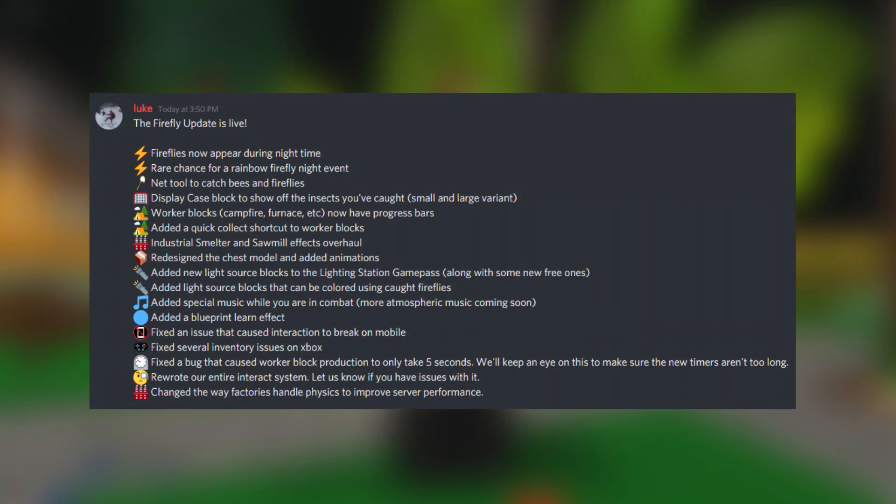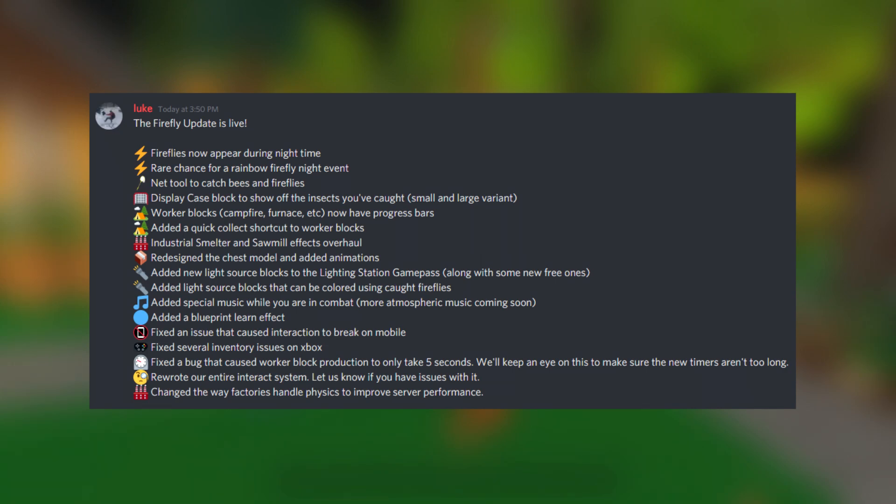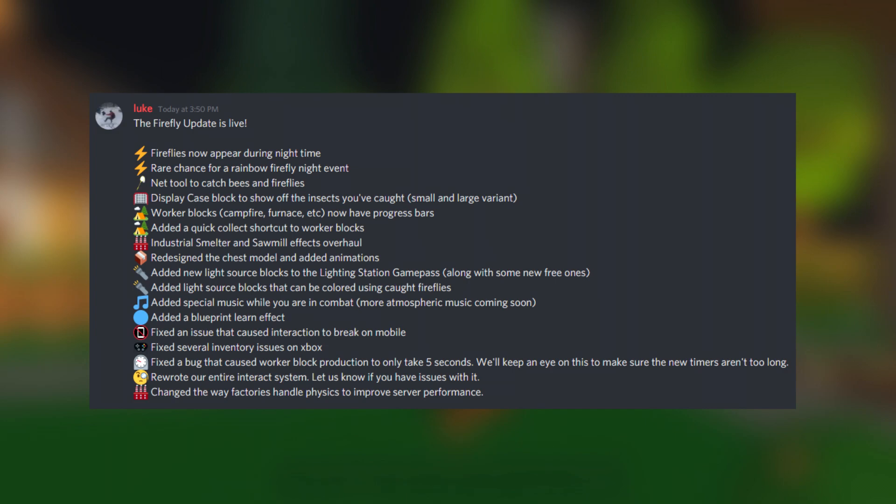On screen it says: fireflies now appear during nighttime, rare chance for a rainbow firefly night event - no way! A brand new net tool has been added to catch bees as well as fireflies, and there's a display case to show off the insects you've caught in small and large variants. I guess this game has now become Bee Swarm Simulator.